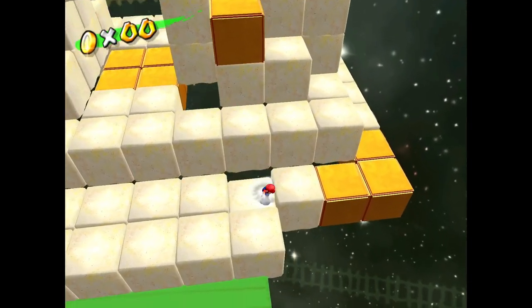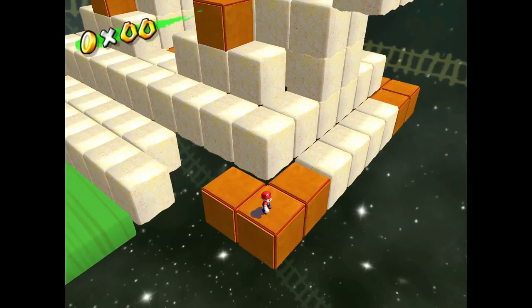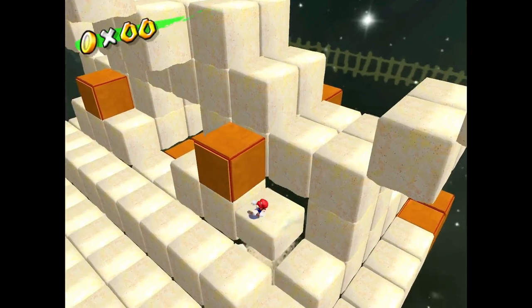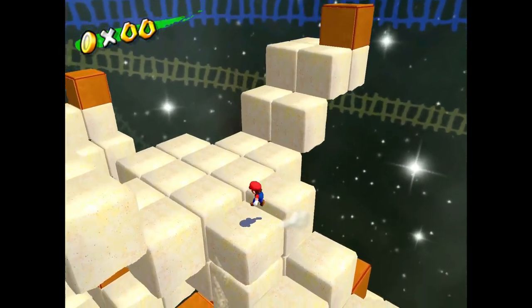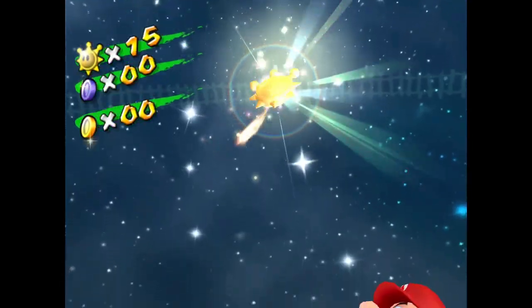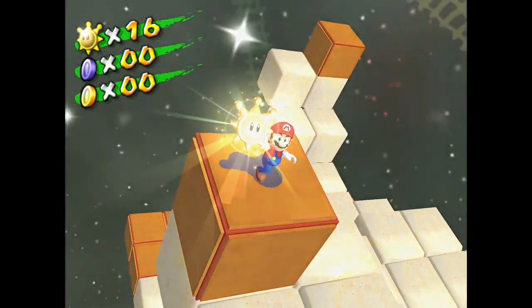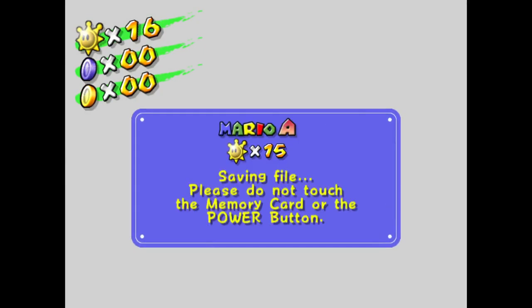I almost went flying off the edge right there. I'm going to sit here and regroup because I fell like three different times. This should be easy — watch, I say that and I'm immediately going to die. That level can be a bit annoying because all of the falling sand at the end can be super annoying to deal with. Thankfully, that wasn't too bad.